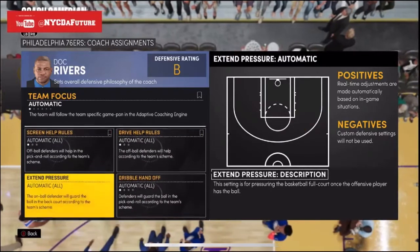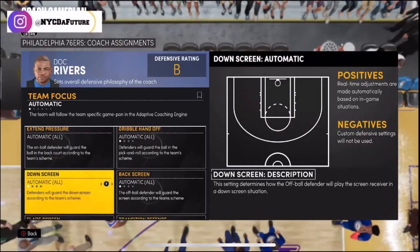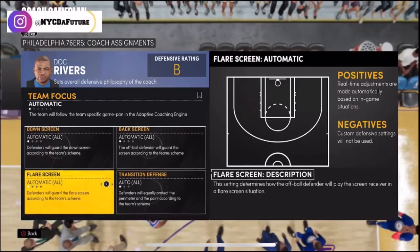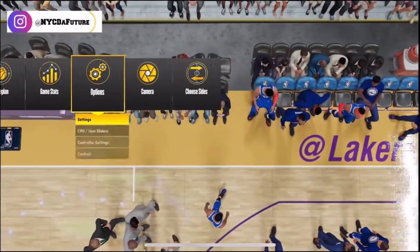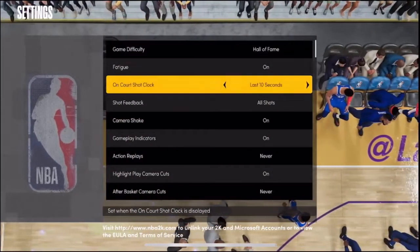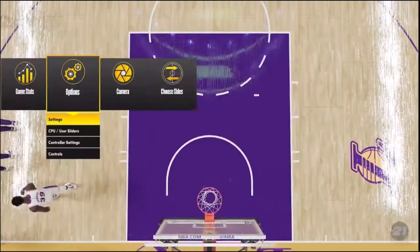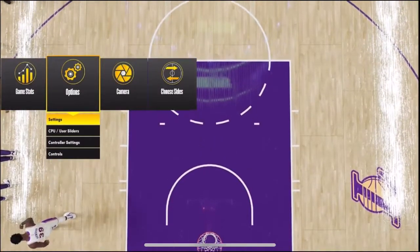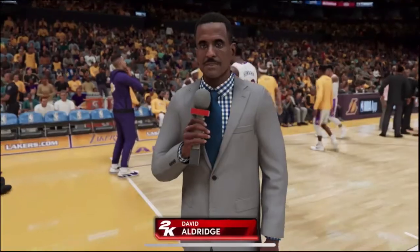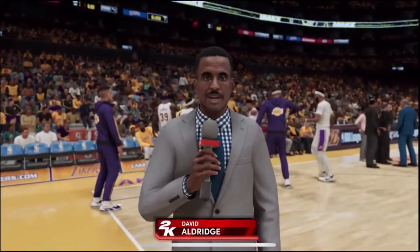And this is the defensive stuff — it's a lot of things. Y'all see the new stuff? Dribble handoff, down screen, back screen, flare screen, transition defense. It's a lot of new settings that they have here. Some of it, like the transition defense, was already there prior, but not in the settings screen. We're gonna discuss that later on in the next videos, maybe this week, this weekend.